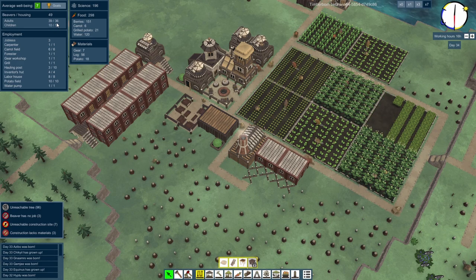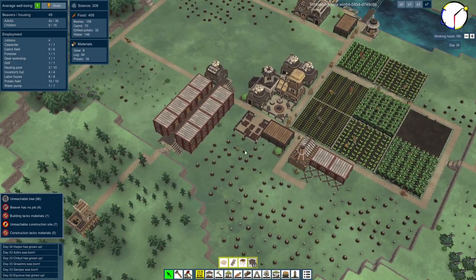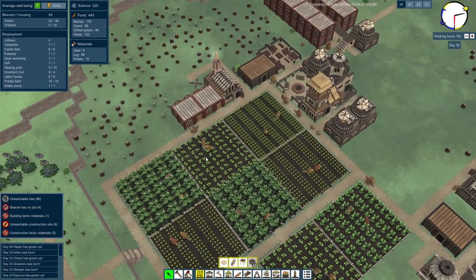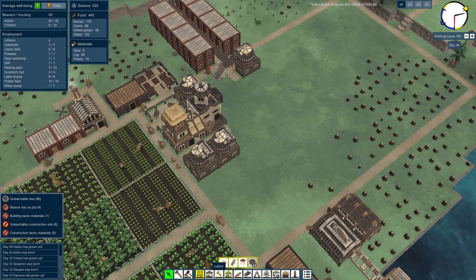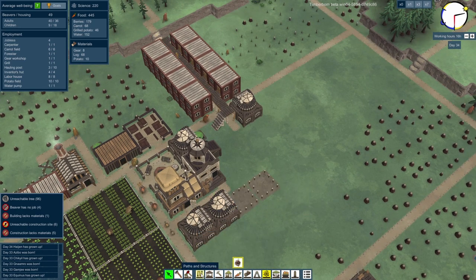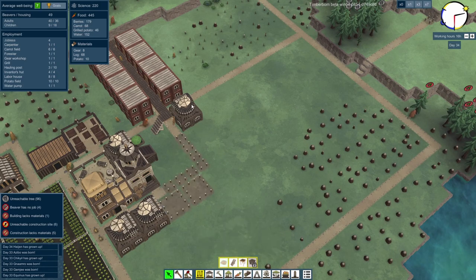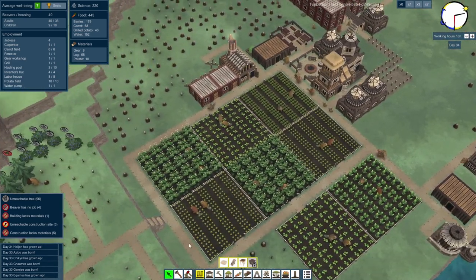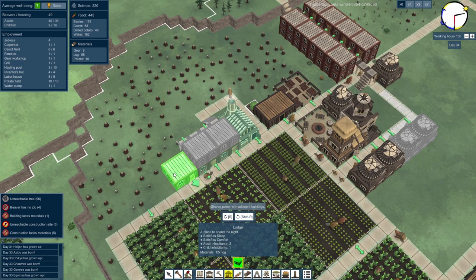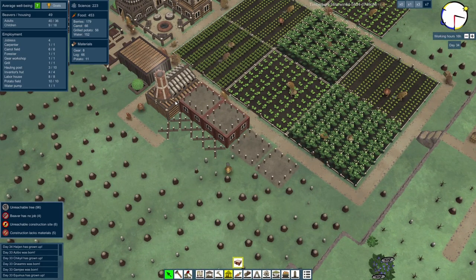39 adults for 36 — we still need housing. 40 for 36 — we need lots more housing. There are homeless beavers and that's not good. And of course all that means we need more food. Still five beavers with no job. More inventor's huts — let's just have another two inventor huts there, and connect that. We might have to fit another one — we could have a load of inventors around here. It could be like the brainy quarter. And more housing is required. We'll have another two like that — that should be enough for housing, I would hope.